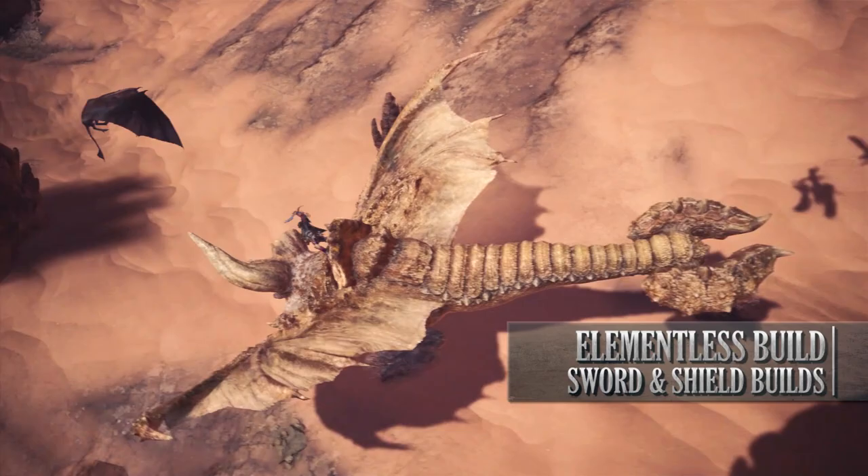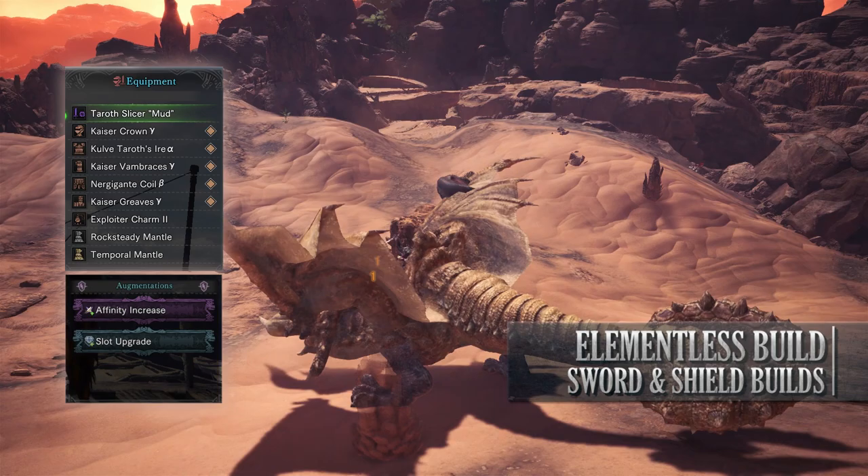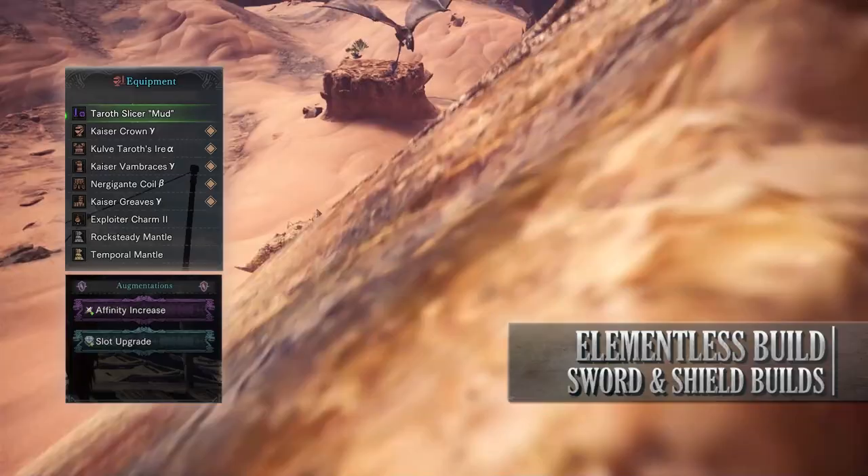So for this build you'll need the Kaiser Crown Gamma, the Kulv Taroth's Aya Alpha, the Kaiser Vambraces Gamma, Nur Gigante Coil Beta and the Kaiser Greaves Gamma. I'm also using an Exploited Charm and for my weapon I've gone for the Taroth Slice of Mud. That has an infinity increase augmentation and then an augmentation of your choice — I went with a slot upgrade. You can also use the Baroth Club if you want, which will give you similar results.